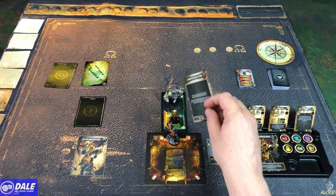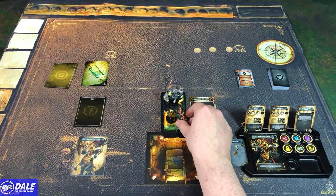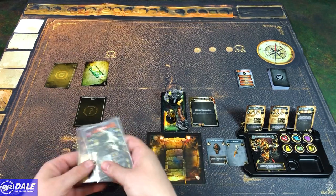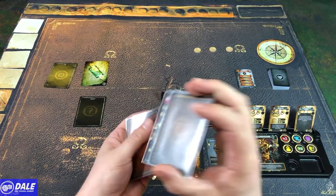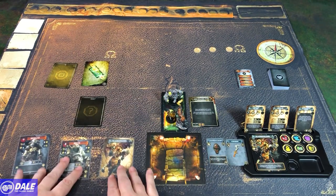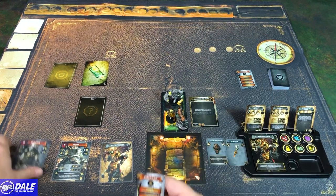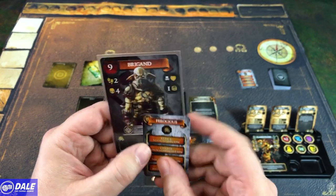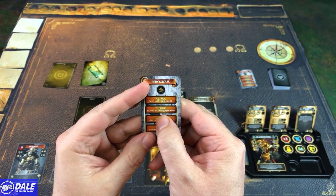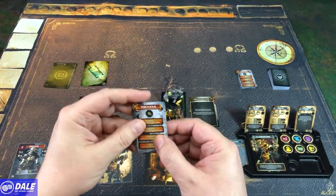So they're going to get plus one to their target number if they're in a pair. We always end up inside once we explore in the first room, and since we have two more enemies that's going to end the round. We're going to shuffle, and we are going to go last which is not going to go well for us at all. The brigand is going to go first — he's ferocious, he wants to attack a hero in the same zone as his first thing. We are in the same zone since we moved in there, so he's attacking.